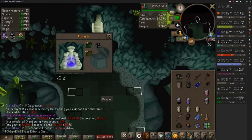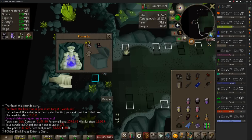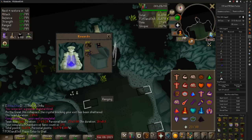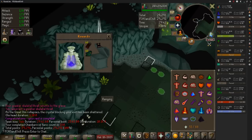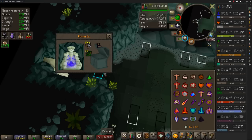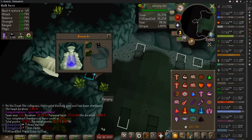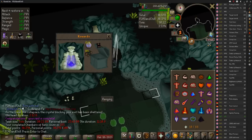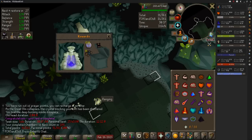At 170, still no purple — lots of herbs and supplies again. Could be worse, but still nothing. At 180, still nothing. Some dragon arrows, but it's getting kind of ridiculous at this point. Getting close to 200, I've got to get something else before then.